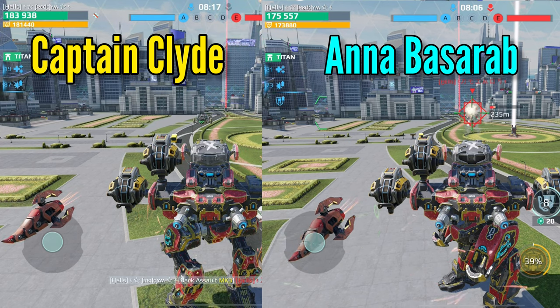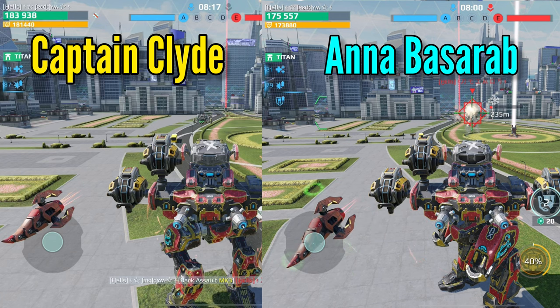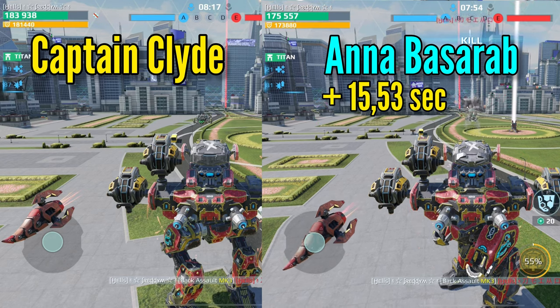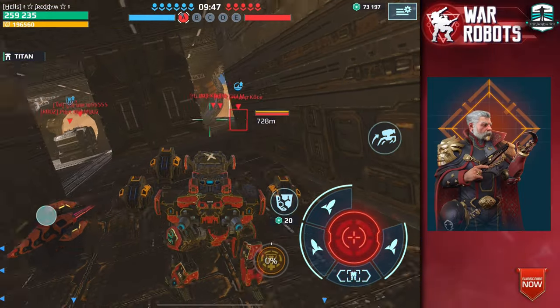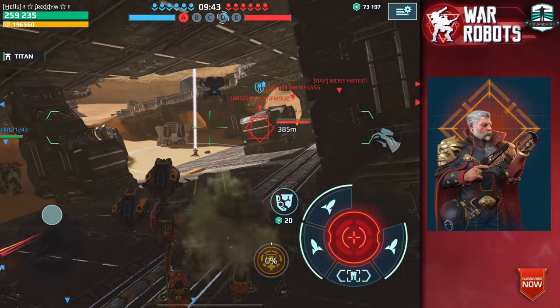Klyde destroyed the Fenrir here in a good way. Now let's have a look at how many seconds it took Anna to get the Fenrir down — it was 15.53 seconds more. So the damage for the Klyde turret is higher, and now I will show you the gameplay.